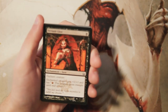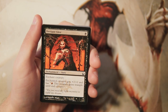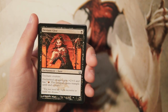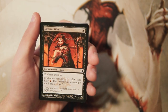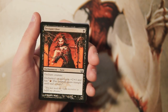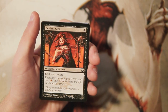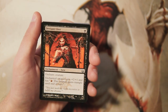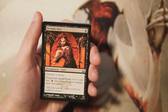Our first card is Deviant Glee — an enchant creature for one black. The enchanted creature gets plus two plus one and has the ability to pay one red to gain trample until end of turn. There was actually a constructed deck based around this with red-black aggro that was really powerful and won some FNMs. This is one of the key cards alongside Madcap Skills. It's a low-cost enchantment, so losing it isn't that impactful, and it's a big buff for only one mana. I wouldn't first-pick this though — I'd rather have aggressive creatures first.